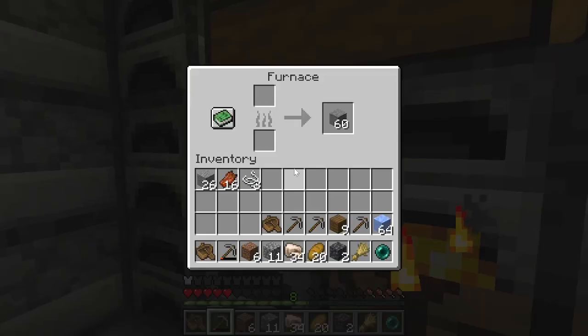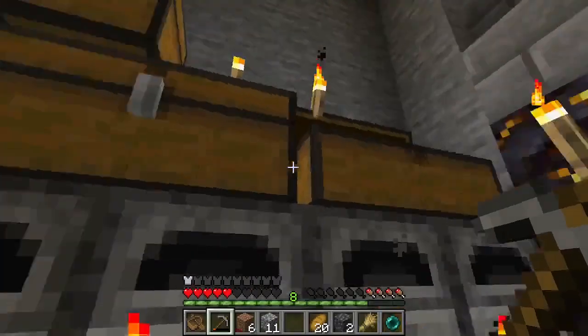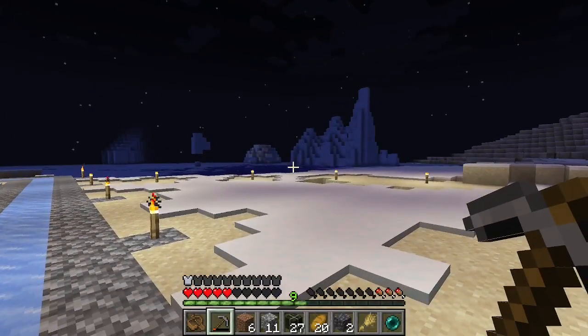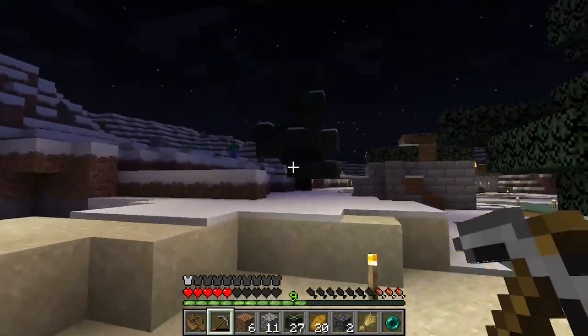And we're smelting, smelting, smelting more. More iron — 35 right there. That is a good amount of iron. We've got to wait for this iron to smelt. While we wait, we'll chop some wood down so that we can build the hoppers.